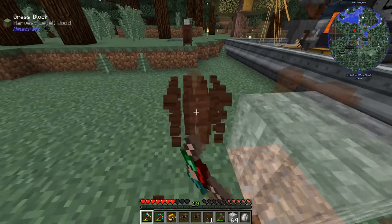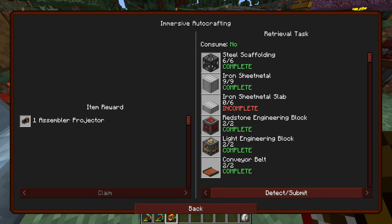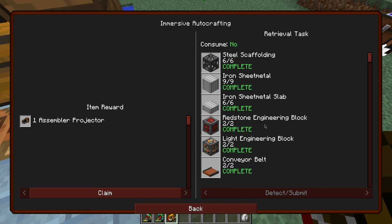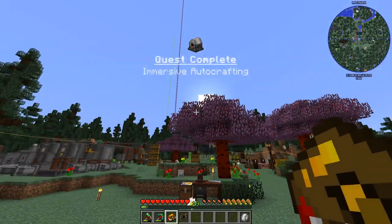We completed this quest — let's work on the immersive auto crafting. We need six steel scaffolding, iron sheet metal, slabs, and two redstone engineering blocks. That's the first thing we need redstone engineering blocks for. We also need two light engineering blocks and two conveyors. I think I have everything.